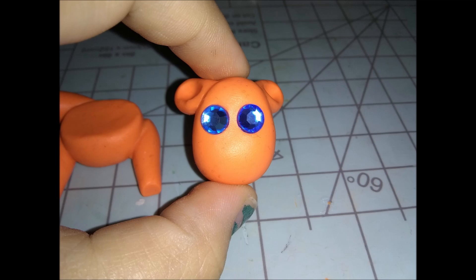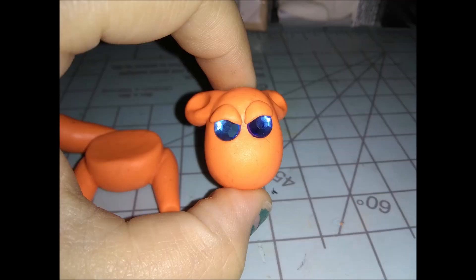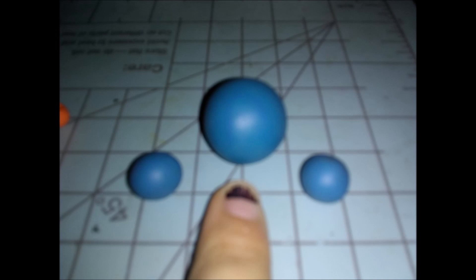Next I got two acrylic beads and went ahead and stuck them on where the eyes need to be. Now I'm going to make his eyelids out of two teeny tiny balls of clay — as small as you can make them. Just pinch them into little teardrop shapes and put them on his face. Don't stick them on too hard because it'll be easier to take them off once you're baking — just very gently put them on there.